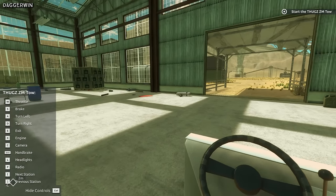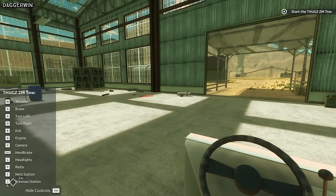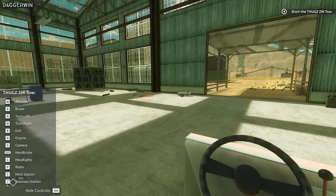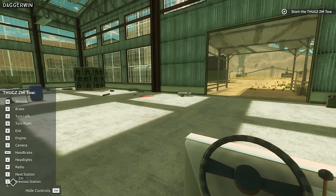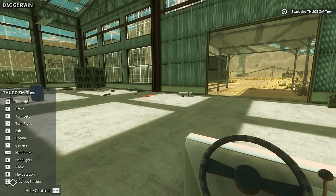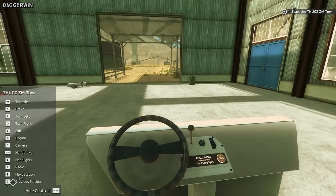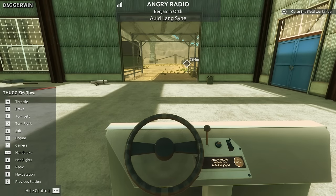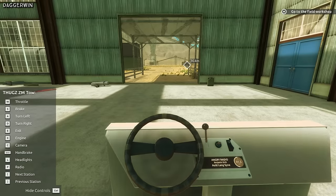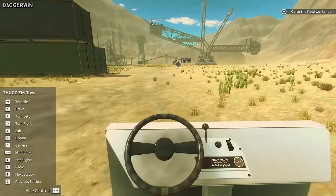I'm going to enter it by pressing E, and if you press Control you can see all of the controls on the left-hand side. This game, I should say, is not out yet — I have just been sent this, but it won't be too long until it's released. We're not using a steering wheel today; we're going to use the keyboard to keep it simple. To start the engine you press X, and we need to remove the handbrake by pressing spacebar, then we're free to drive.